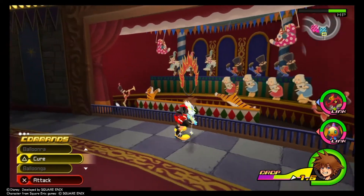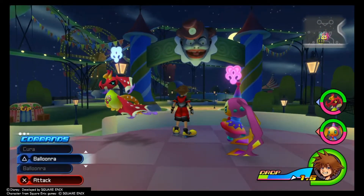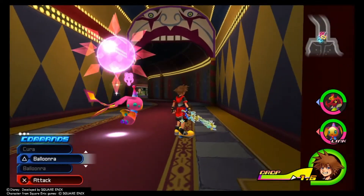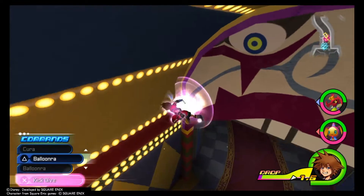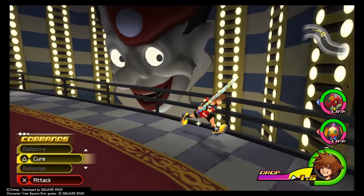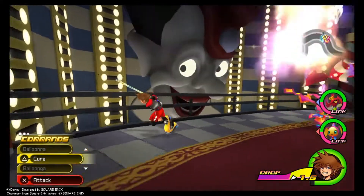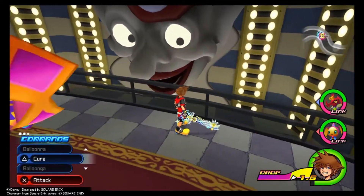There are also a few creepy things in this level, such as the creepy clown from the moment you enter the world. I don't know why this world is so scary. Even when we enter the Pleasure Circus, we get this creepy clown mouth. I'm legitimately not sure if its eyes physically follow Sora, but I think they do. And lastly we have one of the creepiest things in DDD or any Kingdom Hearts game — this clown. I know that the eyes follow us in this instance, and I hope they put more creepy stuff like this in future Kingdom Hearts games, as this is awesome.